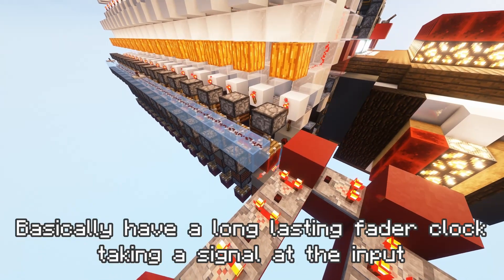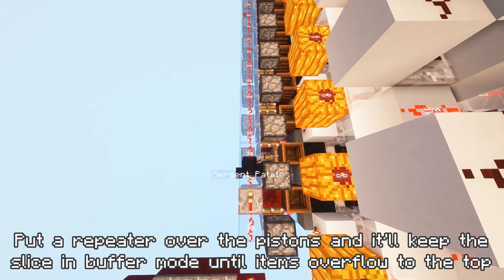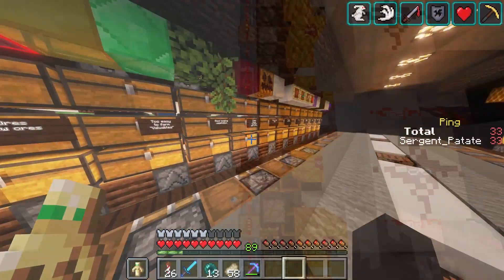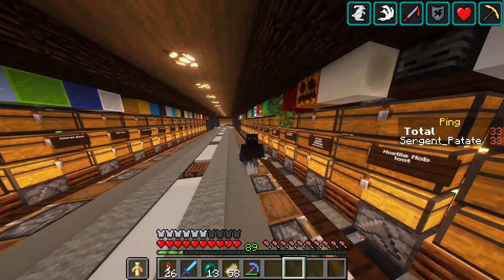You could have the drainage mode only activate after sending all items you needed to input into the storage system, or even disable the smart drainage system on specific slices that you don't think you'll need to access — maybe the plant slices, for example. Do you really need to access the kelp and cactus at all times? I don't know — your choice.